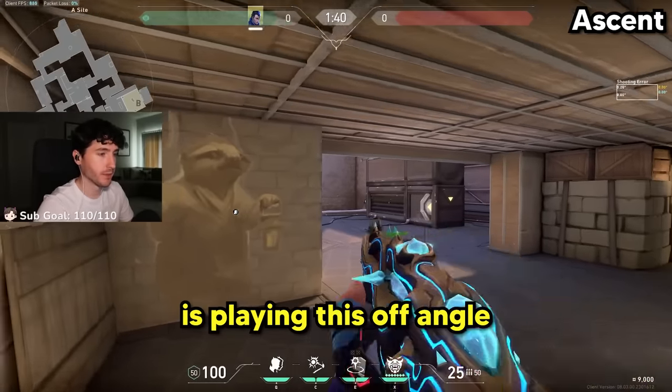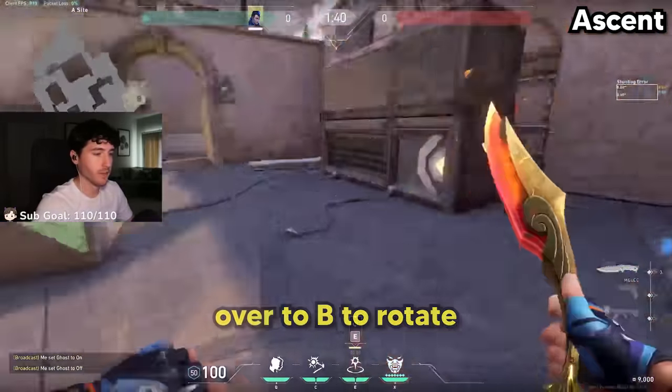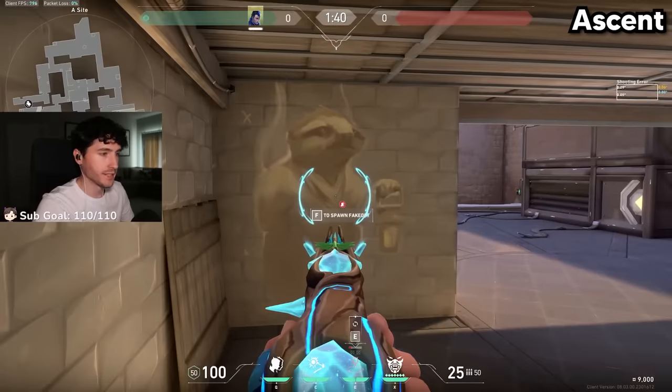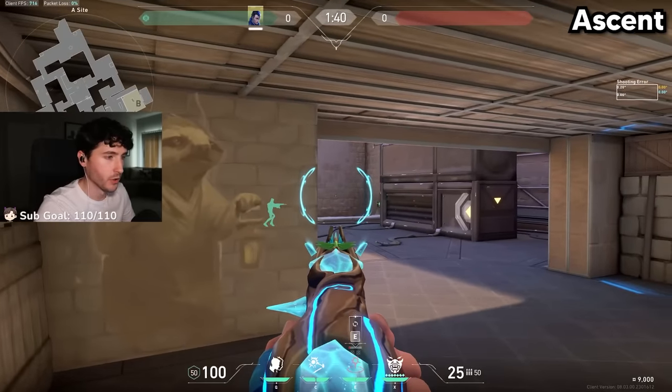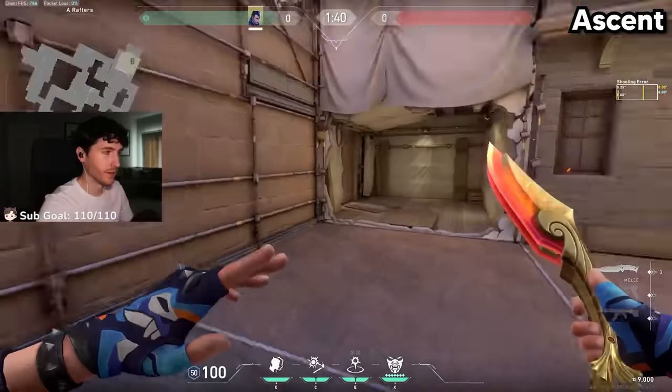My favorite tip for Sunset is playing this off-angle Hell here with a TP, usually to Heaven or over to B to rotate. You play Hell like this, and then as they're hitting A-side, drop your clone — they won't be able to tell it's not you. You can usually get a free kill, then TP out for safety and play your main advantage.